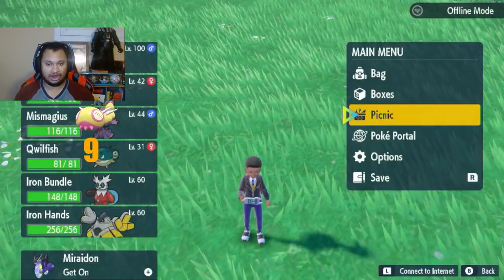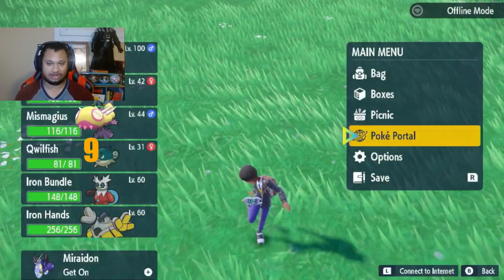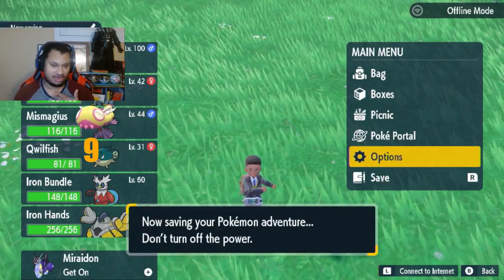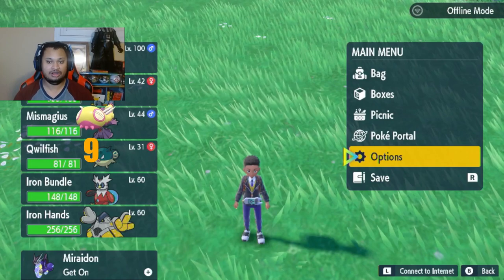Whenever you're making a sandwich, make sure you always turn off your autosave in the options menu. Make sure autosave is off, then you want to make sure you save the game before you get started. I already have autosave off, so I'm not going to go into there.